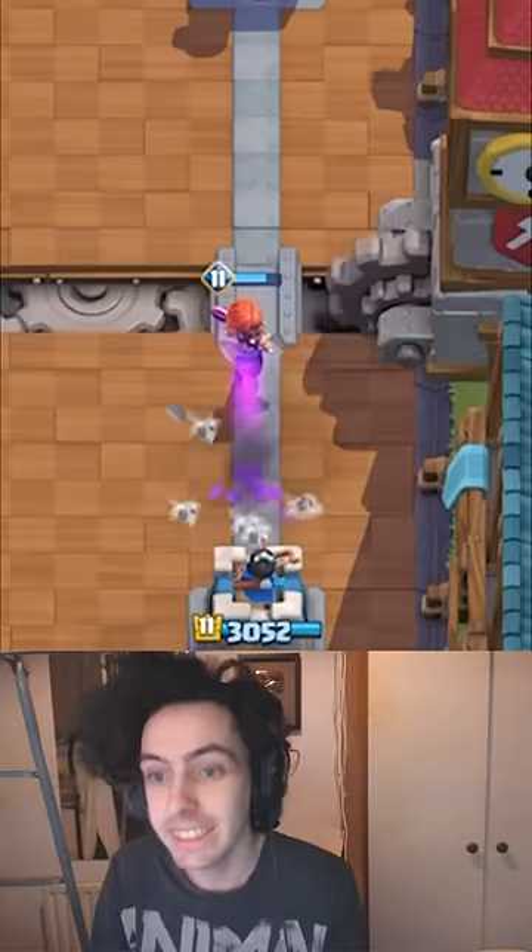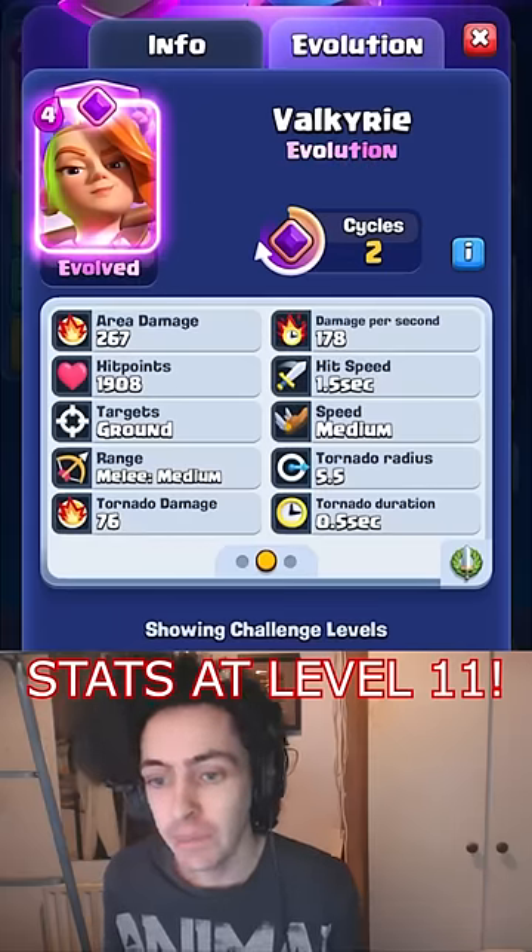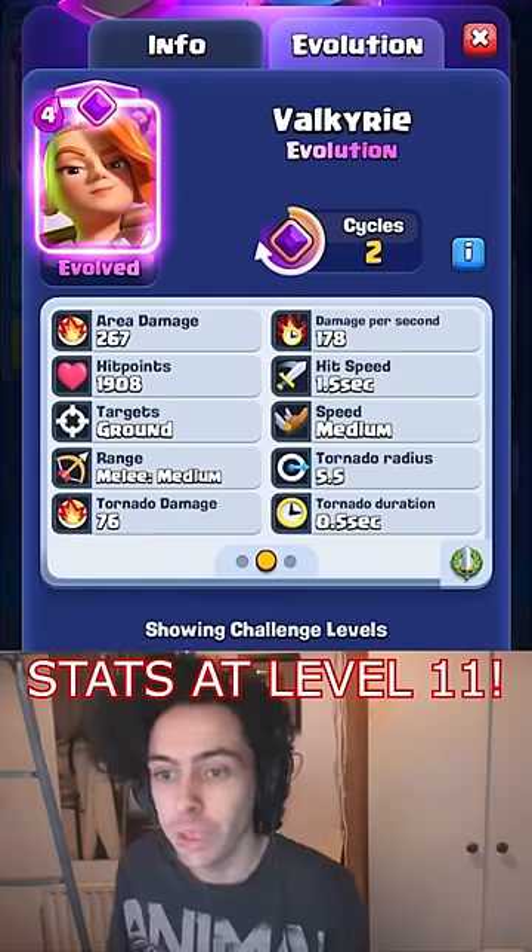Let's take a look at the stats. The Valkyrie will have a two-card cycle. The base stats are the exact same, but it has the extra Tornado effects.